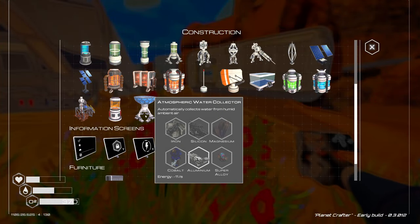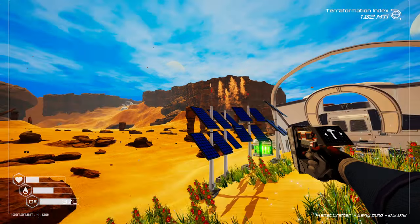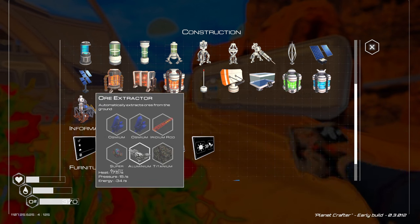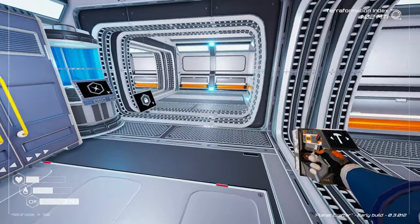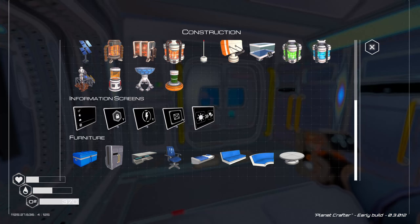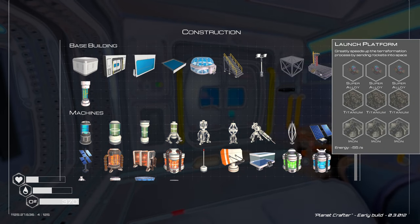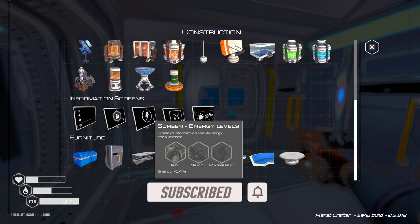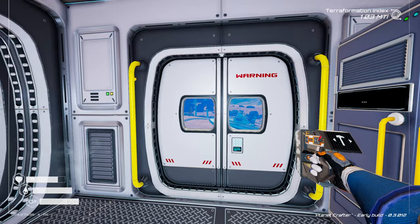Let's see what else we can build. We have the atmospheric water collector that automatically collects water from humid ambient air - not too concerned about that yet. Also don't have a lake anywhere. I don't know how to get osmium yet - it must be behind one of the locked zones. Let me build a progress screen. I don't really have the resources at this base right now. There's also a food grower - we know about that - and I can build more seed spreaders.